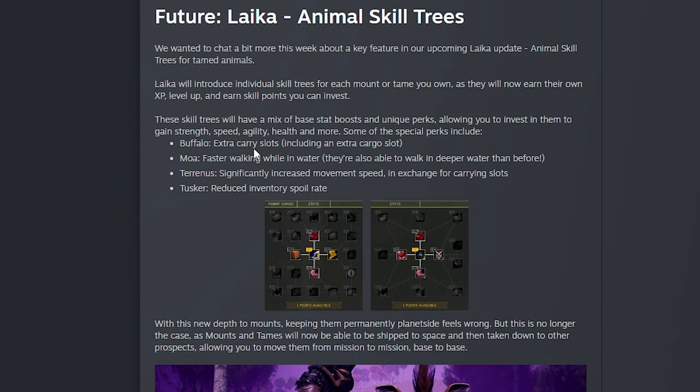Some of the special perks include: Buffalo getting extra carry slots including an extra cargo slot, Moa getting faster walking while in water and able to walk in deeper water than before, the Tenaris getting significantly increased movement speed in exchange for carrying slots, and the Tusker getting a reduced inventory spoil rate. With this update, mounts and tames will be able to be shipped to space and taken down to other prospects, allowing you to move them from mission to mission and base to base.